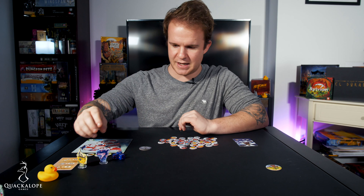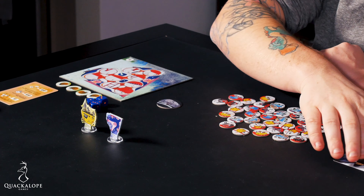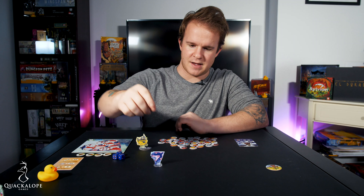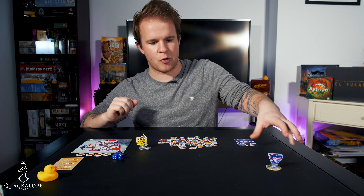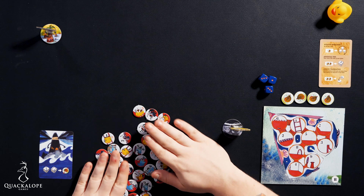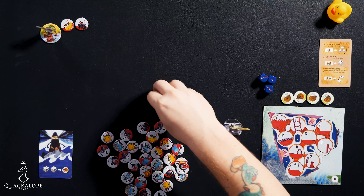Thematically, this game is the story of the Dark House, which is coming up from the depths with their ship the Phantom, and the Natillion, which is coming from the Pleasant Isles and going down this track that we'll create by randomly shuffling and mixing up these crew tokens and placing them in a pattern, moving down the board.